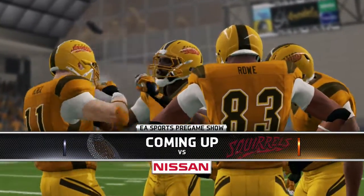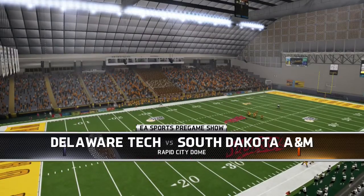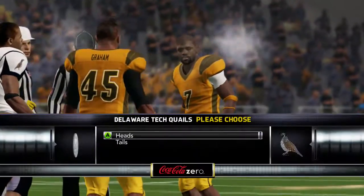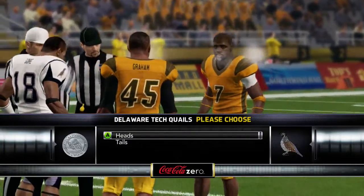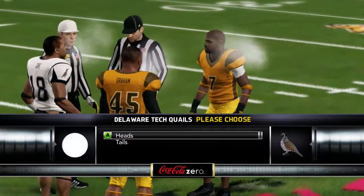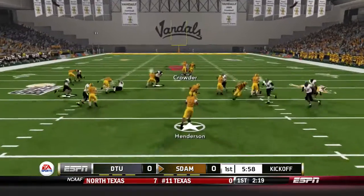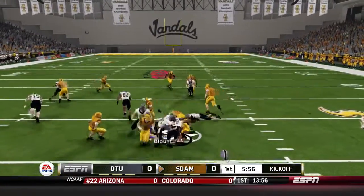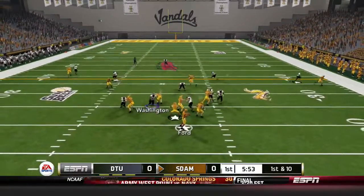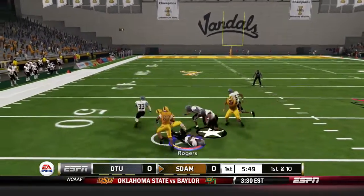Now we're headed to South Dakota A&M — supposed to be in a dome but they're breathing as if they're outside. That cold air effect is always a problem, but you just say somebody turned the heat off. It's cold up there. McNeil with the catch right there and Ford with the throw.